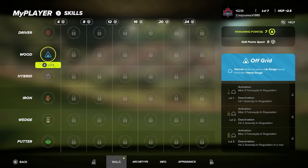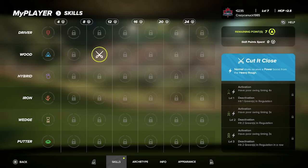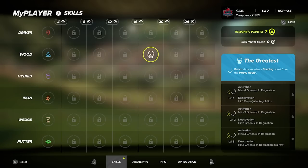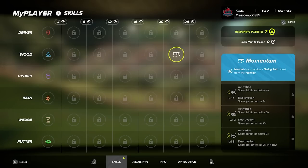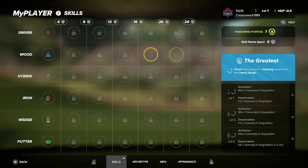Moving down to woods: Off Grid is a lie range boost for missing four fairways — a support skill. It looks like every odd-level skill is a support boost and every even-level skill is a momentum boost. Range Finder activates for hitting fairways in regulation. At It Close is a power boost for poor swing timing. Human Metronome gives a timing boost, and The Greatest is a shaping boost for scoring birdie or better four times. There are lots of different activation and deactivation points. Forester gives passive transition, swing path, and timing boosts.